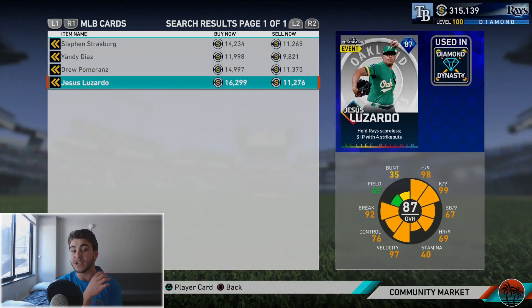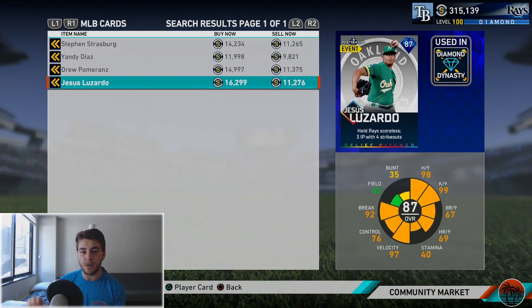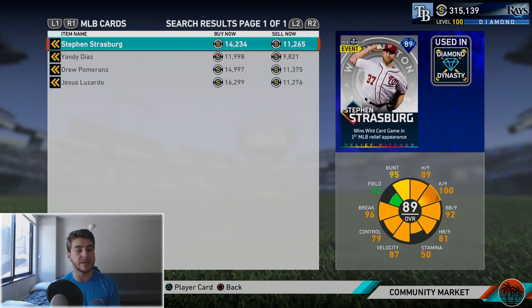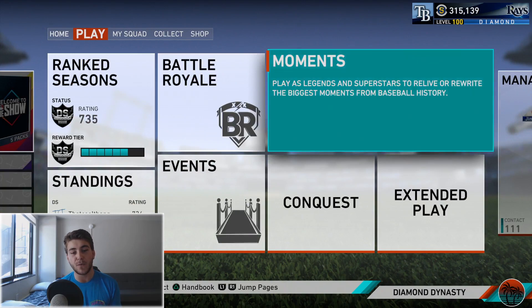I'm very aware these cards will probably be going up a little bit after I make this video. All I recommend is put in buy orders on these cards — there is a pretty significant gap, about 3,000 stubs in between. Save yourself some stubs; do not just be spending them willy-nilly and you will thank me later. Every single stub counts. Make sure to grab at least the one from your moments, and maybe grab one or two more. I'll probably snipe up the rest — Drew Pomeranz, Jesus Luzardo, and Stephen Strasburg. Keep an eye out for when we get those other cards because they will be worthwhile. Hopefully a good World Series MVP this year — the last two years Springer and Steve Pierce were really good cards.